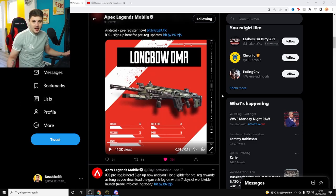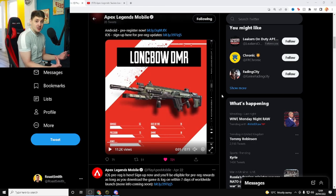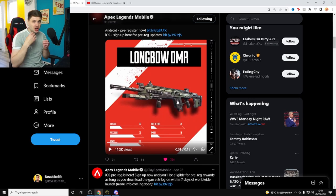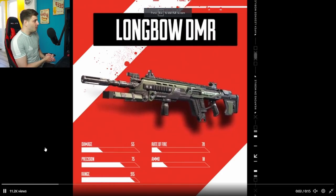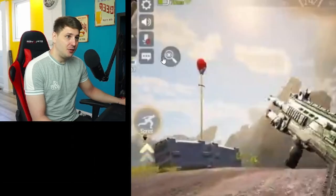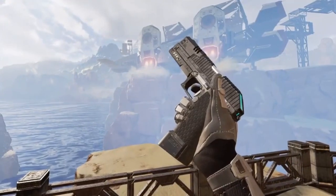Starting off with controller support — we knew it was coming to Apex Legends Mobile, it's in most other mobile games and we knew Apex Mobile was going to get it as well. Recently on the Apex Legends Mobile official Twitter they put out a video showcasing the Longbow DMR. In these little videos they usually show snippets of what we can expect from the global launch. In this one you can see the Longbow DMR, and if you pause on this next image, there's a weapon inspect button — so we're going to be able to check out all of our skins in game.